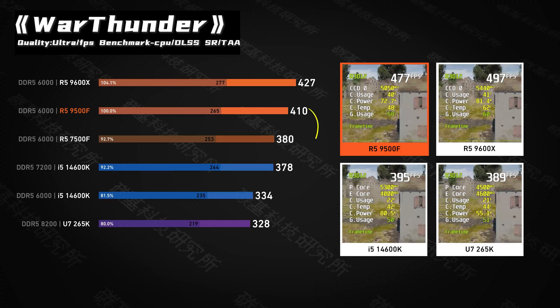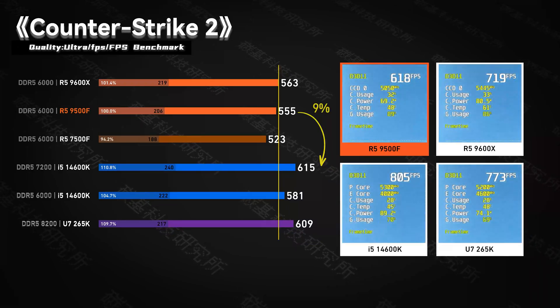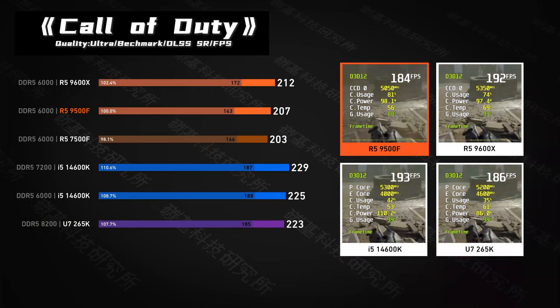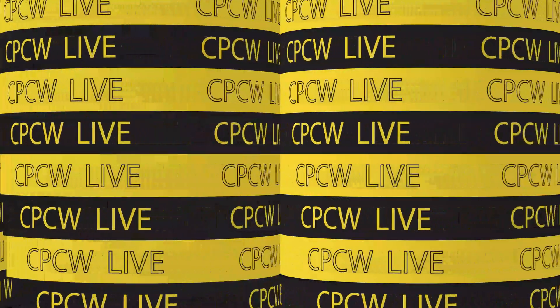Even in War Thunder, it secures a solid 8% advantage. But it's not a clean sweep. In CS2 and Call of Duty, the 14600K punches back, taking a lead of around 9%. In games like PUBG and World of Warcraft, the two chips trade blows, ending in a virtual tie.